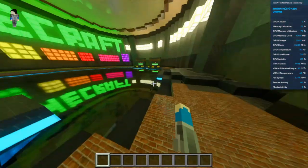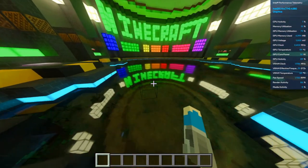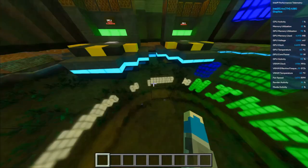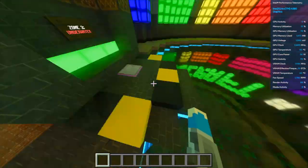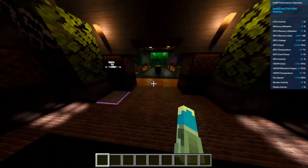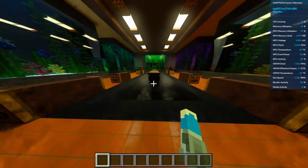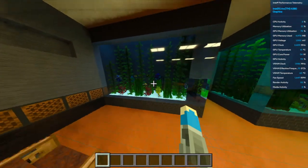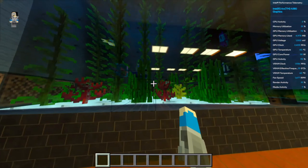Otherwise, you can see it's beautiful. Oh, this is glass, this isn't water — all this time I was avoiding walking on that. Oh, we can go underwater, speaking of which, apparently. Yeah, there's a whole world here that I really have not explored at all. Oh, that little crab — that's adorable.